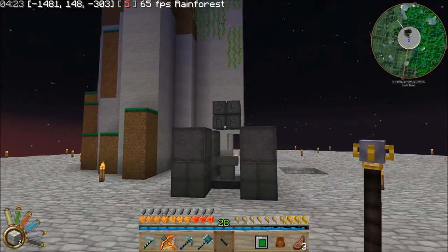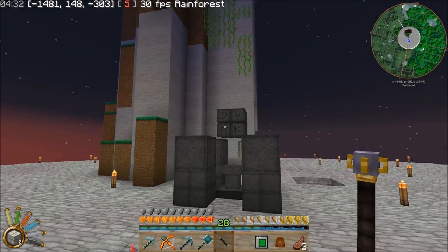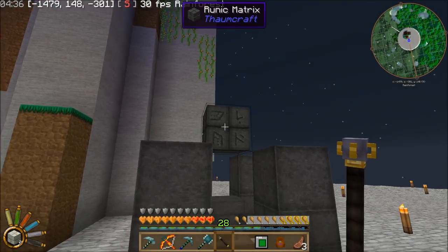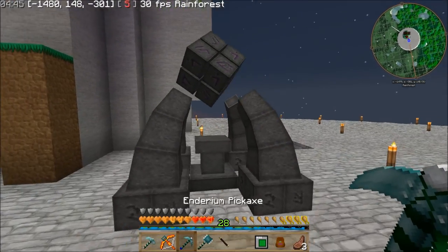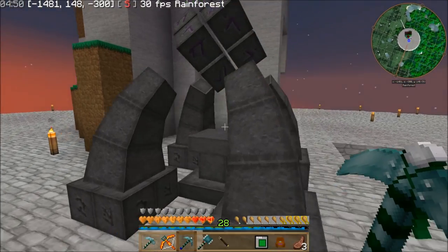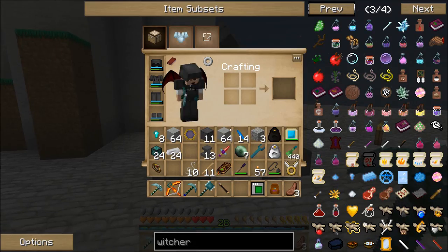I'm back with my wand. I had to do a quick recharge — I had to go find a node and tap it a little bit. It's mostly full; I'm pretty sure I have enough to convert this. I know it's expensive — it takes some viz. There we go — it takes 25 viz if you don't have any of the special clothing on that gives you bonuses or discounts. I've got my infusion altar.